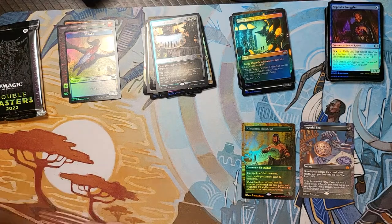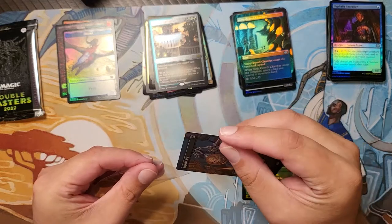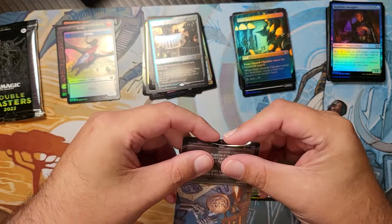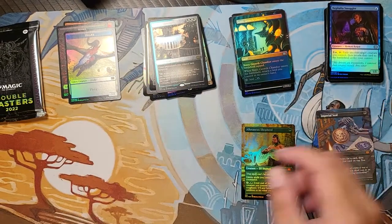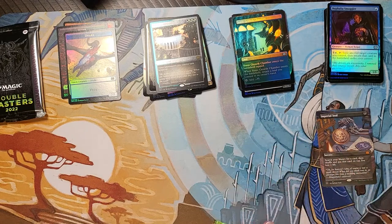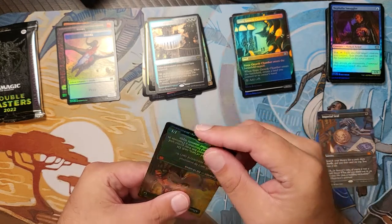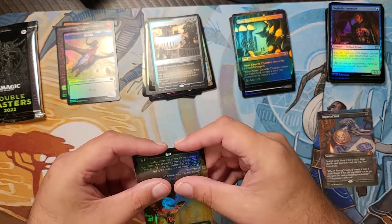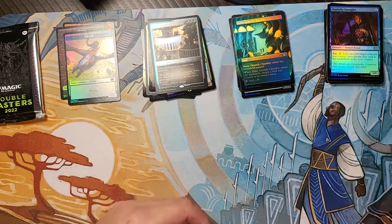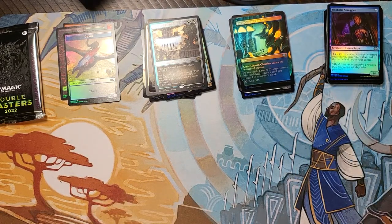No pricing in this video — things are going to change — but a card like Imperial Seal, only printed once before, it's going to maintain its value, especially in that treatment. And Allosaurus Shepherd is going to be going into my Elf Stompy deck.